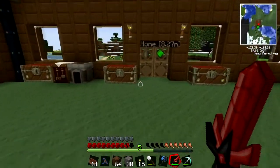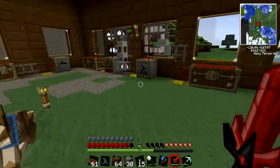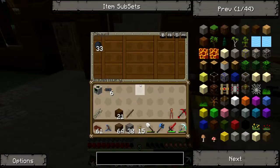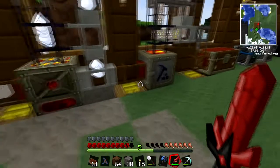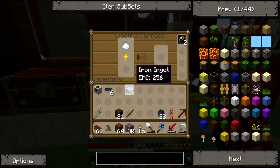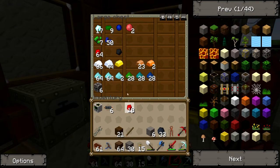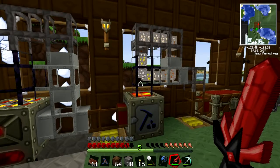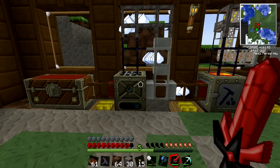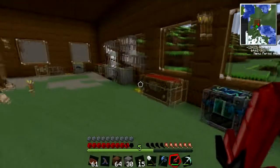I'll pick that up in a moment. How many cables have I got left over? Ten. Good. Got plenty of rubber as well. I'm going to cook some iron. Cook that iron, grab that stone, grab a couple of redstone. I need a lot more iron. I have got iron going around there. For some reason the iron just seems against going through.